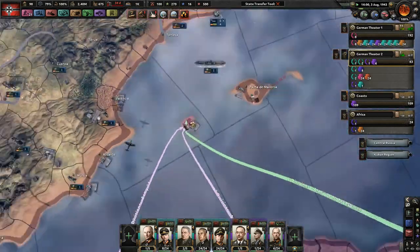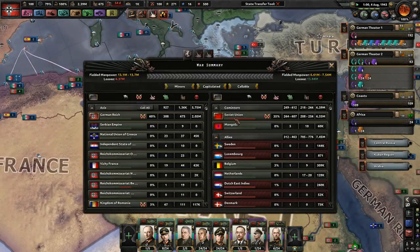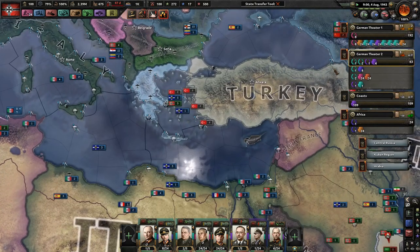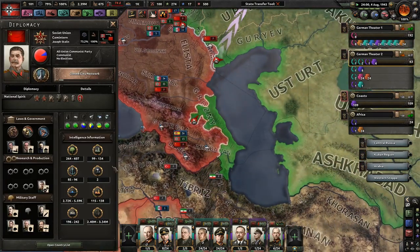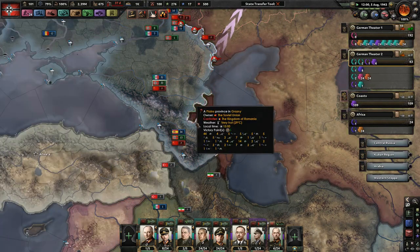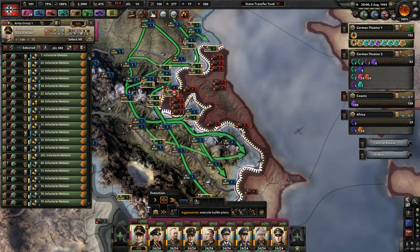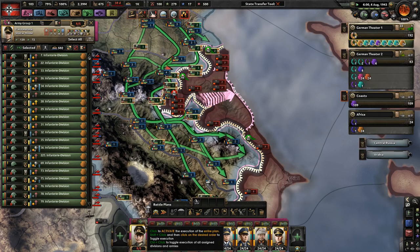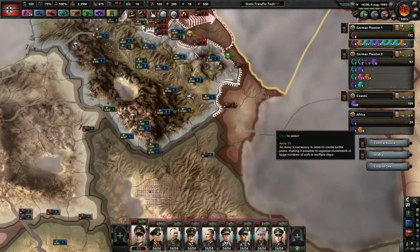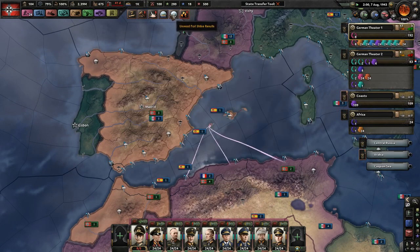Which means not too much longer until the Soviets collapse. But they still have 86% of the victory points — come on, man. At this point they can't build any more things. Let's go ahead and finish the Caucasus off. These guys will get very few supplies by being down here, and we can also grab their oil.